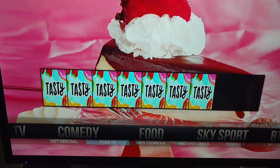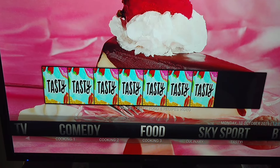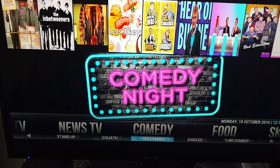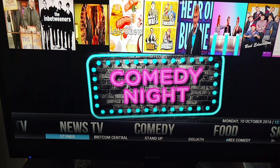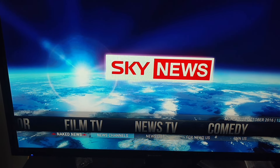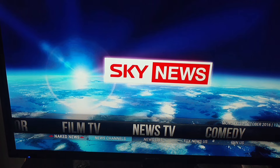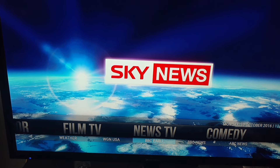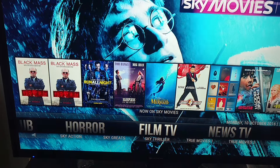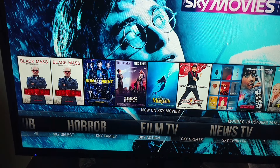You got diet and Food TV — cookbooks, cook sources — different people showing different food sources. You got comedy sources down here at the bottom, real cool stand-ups. You got Naked TV and local TV — I like the news channels. Two sources to get news from: CNN, BBC, ABC Sports, News. You got Film TV — different sources you can get films from.